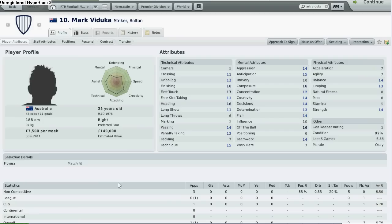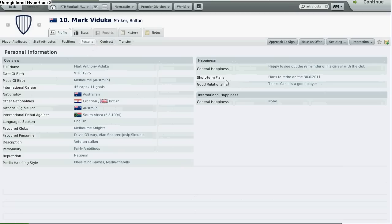Now as you know in Football Manager, when a player is reaching the end of his career, he is bound to retire and sometimes you can take note of it at his personal tab. For example, Mark Verducker — his short term plans is to retire at the 30th of June 2011. When you see this, you want to take note of him to see whether he will become a coach, manager, or assistant manager. If you're lacking backroom staff, this is a feature you should look out for.